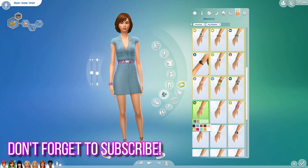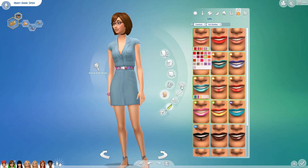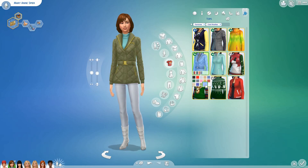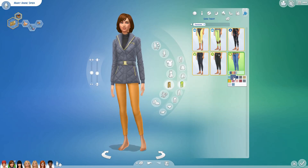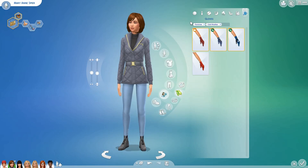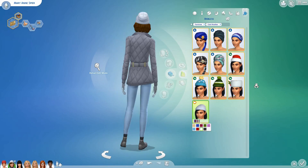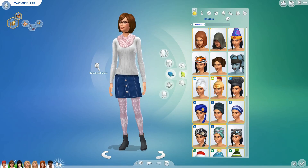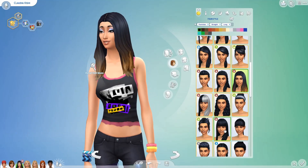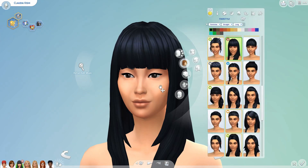A lot of the outfits I ended up changing in some form or another. There are a couple where I thought I did okay the first time around, and then there were many others where you can tell we had very limited content back then. Mary Ann's look is kind of like a preppy Northeastern style. The story actually takes place in a fictional town in Connecticut called Stony Brook. I figured she would have a lot of sweaters and leggings, and I gave her a lot of outfits that drew from Cats and Dogs because I felt that was very much her vibe.